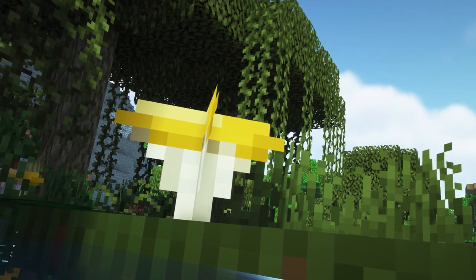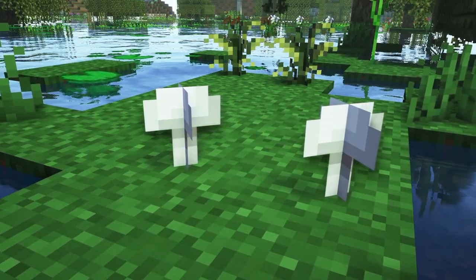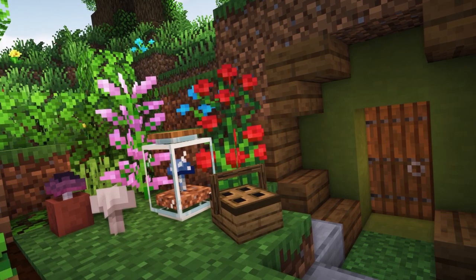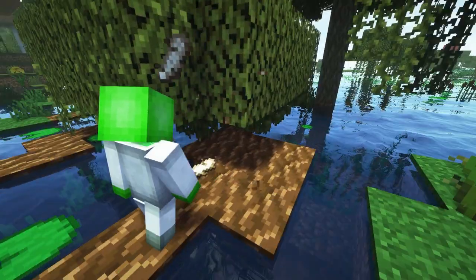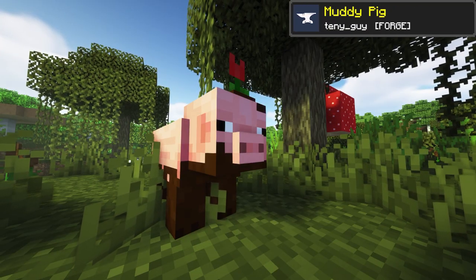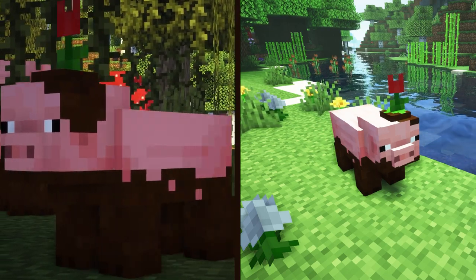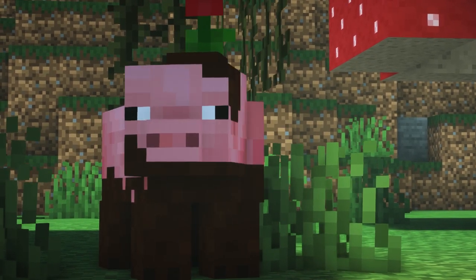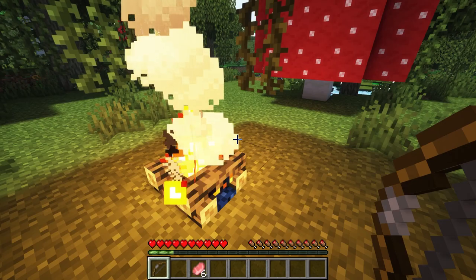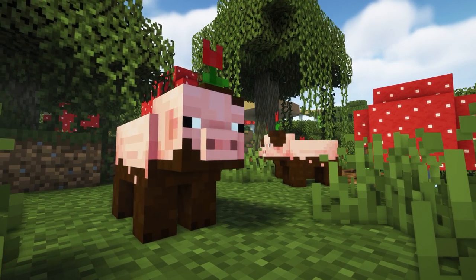A good mod to start with is Deilini's Swamp Expansion, which provides a range of new flora to the swamps to make them feel unique, from new mushroom types to cattails and a new crop, wild rice. The new flora not only serves as a decorative option but also provides new food options when roaming the swamps. Since mud is being added into 1.19, the Muddy Pig mod brings the mob from Minecraft Earth into the game, residing in swamps and by rivers. These pigs behave much like their clean counterparts, with the exception of dropping Muddy Pork Chop, a dirty food variant which must be cleaned with water to be edible.